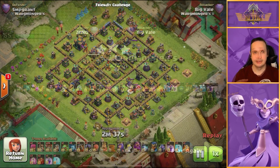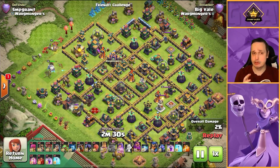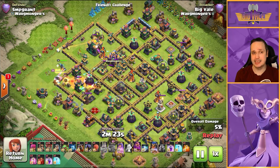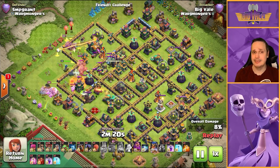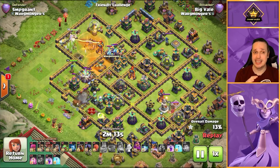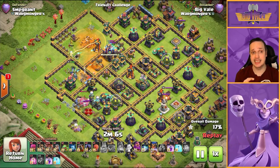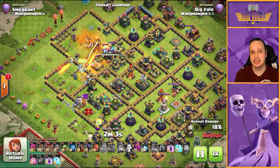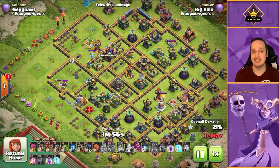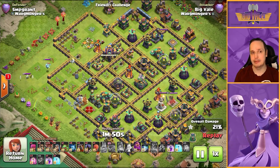Now I'm going to show you how to take down a box base using the traditional stone slammer method — because I don't know if they'll ever nerf the flame flinger, but if they do we need knowledge to get through bases without it. King, queen, and RC all Sui in together — the queen is tasked with the town hall, king and RC are there to pull the CC and take out defenses. Ideally the king would have taken out the scatter shot and air defense too, but it didn't quite happen, so we improvise and use the stone slammer to work towards that scatter shot.